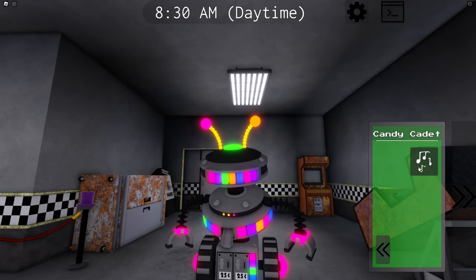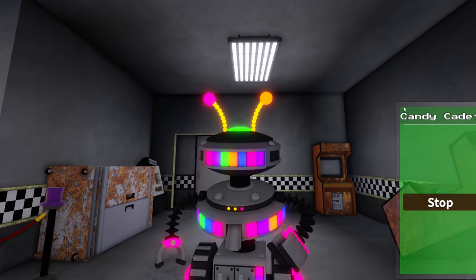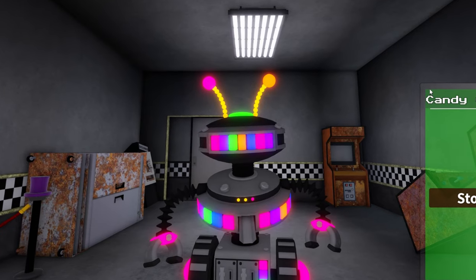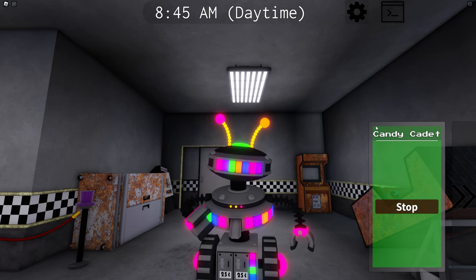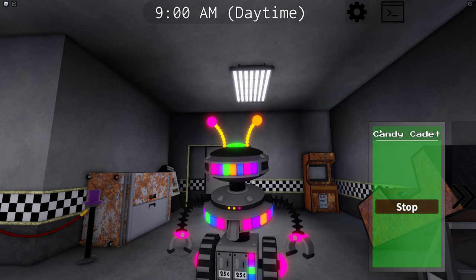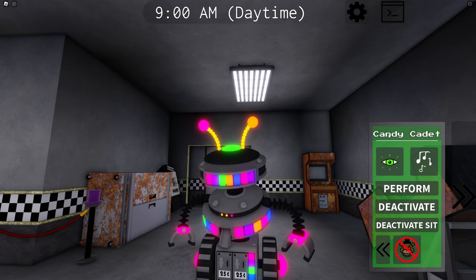And then we have another voice line. "I am Candy Cadet. Come get your candy here. I have candy all day, every day. Candy." He keeps going: "I am Candy Cadet, come get your candy." Will he just keep talking? Okay, we're going to have to stop him there.